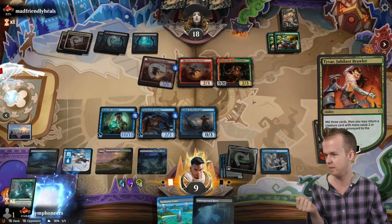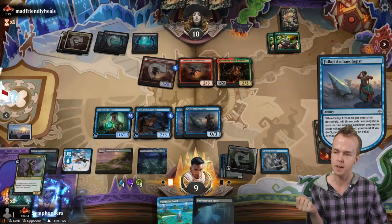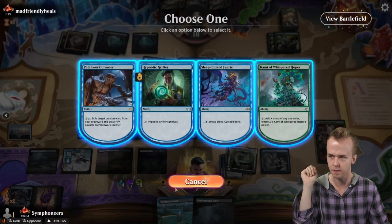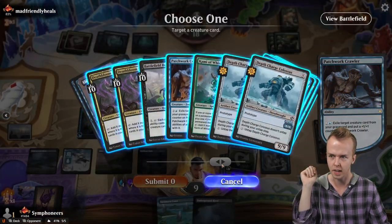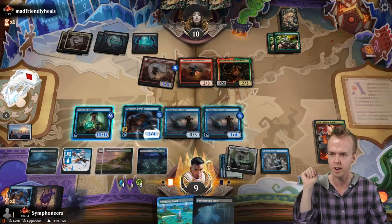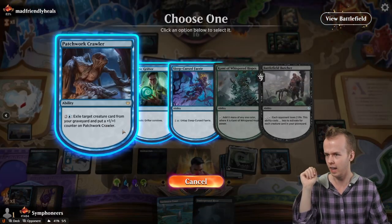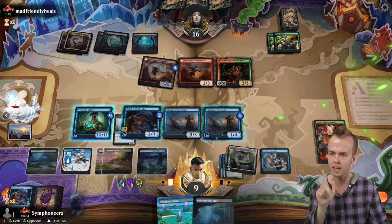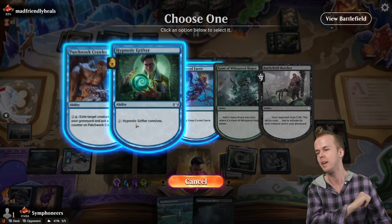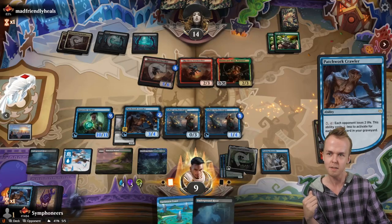Falaji Archaeologist can mill and get things in the graveyard. We have the Butcher in the graveyard — exile target creature from a graveyard and put a counter on the Patchwork Crawler. Get that Butcher under there. Now we can activate the Battlefield Butcher and untap because Agatha's Soul Cauldron has a fairy under it, so we can do this thing. Can you tell I'm excited that we are getting to actually do the combo in the video?